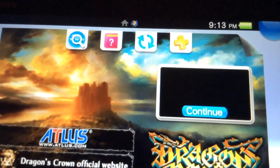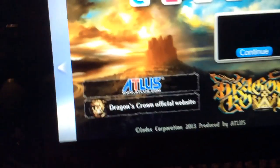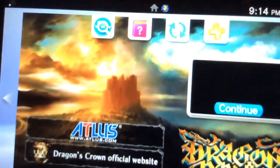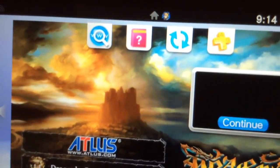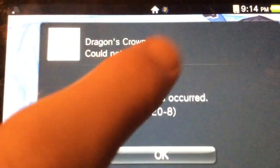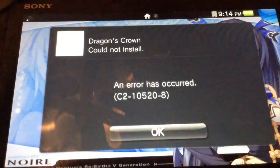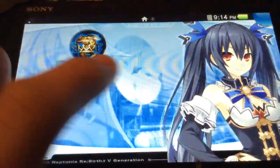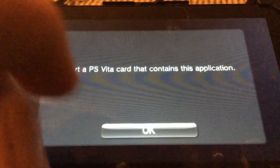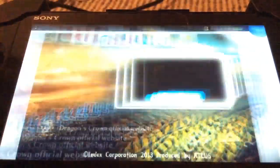It says insert the PSU account that contains this application. But the crazy thing is, if we insert the cartridge back while this application is open, it shows up like this — Dragon's Crown, could not install. It's a white square and it shows an error code. If we come back and tap on this, it still tells us to insert the account that contains this application. You can try to continue but it doesn't do anything.